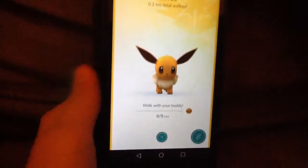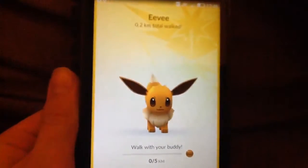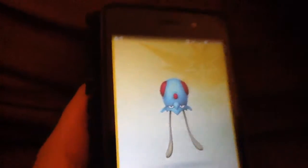So I got my buddy here — it's Eevee — and I'm going to try and change it but I'll change it back. So let's say a Tentacool. So now he's my buddy.